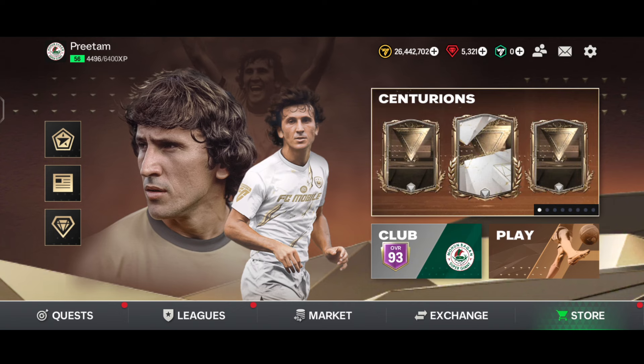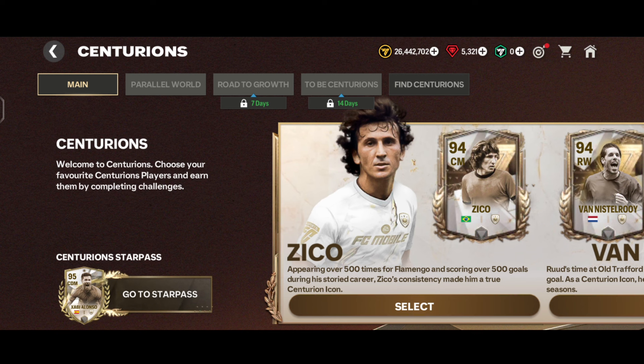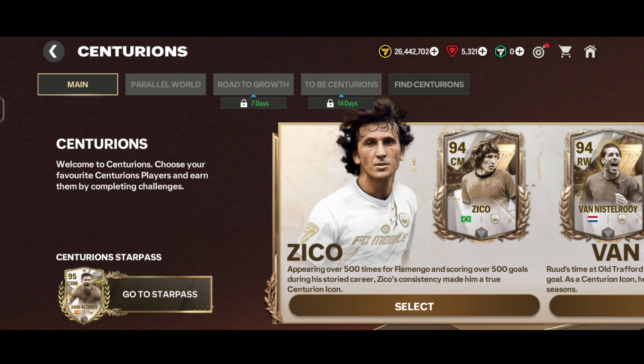We're into the game. In the Centurions event, this event is categorized into 5 chapters: Main, Parallel World, Road to Growth, To Be Centurions, and Find Centurions. But only the Main and Find Centurions chapters are unlocked for now.